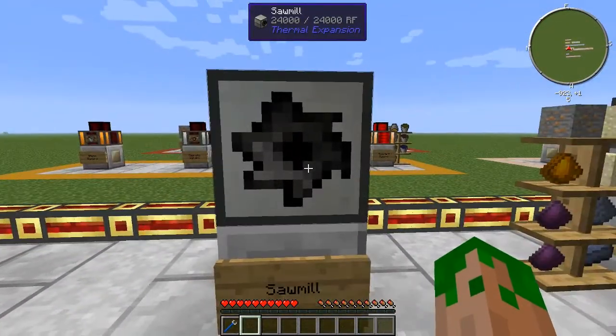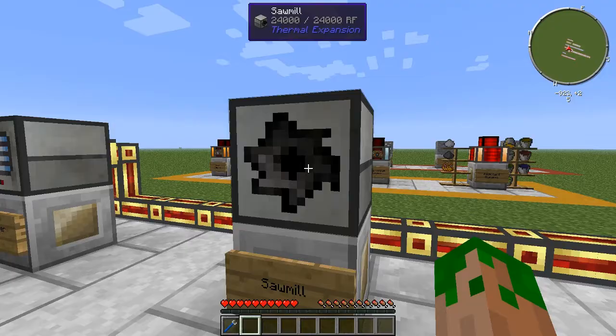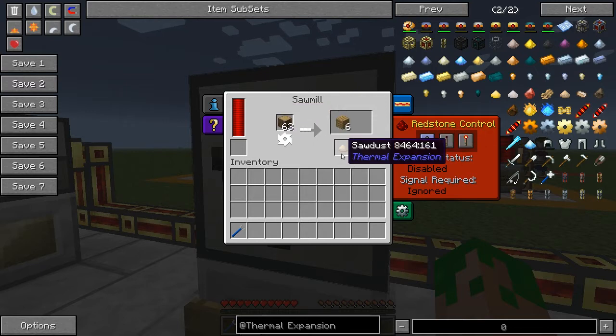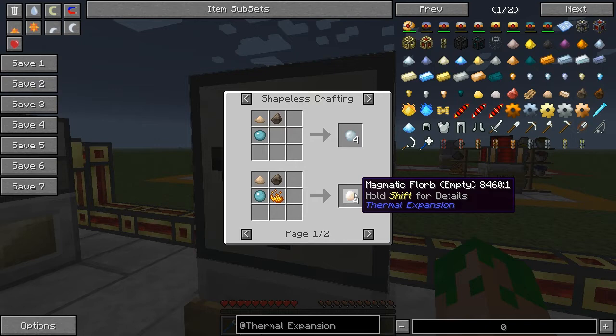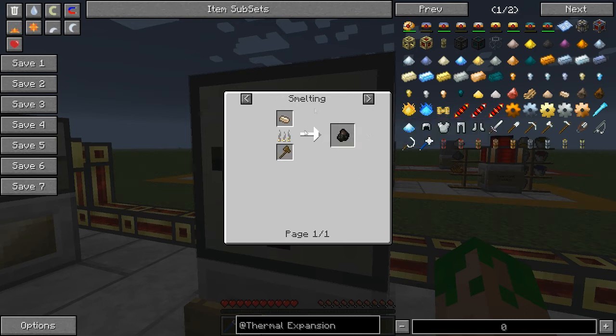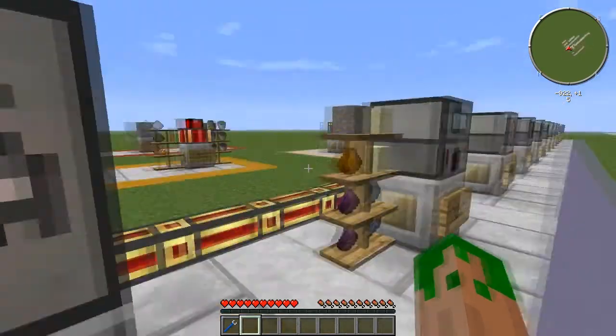Next is the sawmill, which is a very under-appreciated item that not a lot of people use because they don't see how valuable it can be. Essentially, you take wood logs from any tree, power it, and you get six planks and guaranteed sawdust. Sawdust can be used to create floorboards, which is another part of Thermal Expansion, and you can create compressed sawdust to make charcoal and various other things. For each log you get six planks rather than four, and it stacks up quickly — we only used 14 logs and already have over a stack.